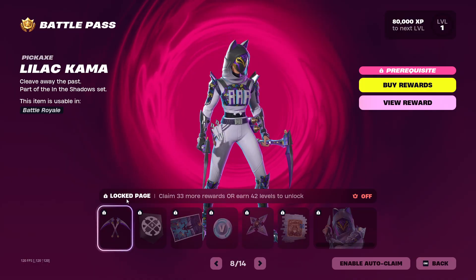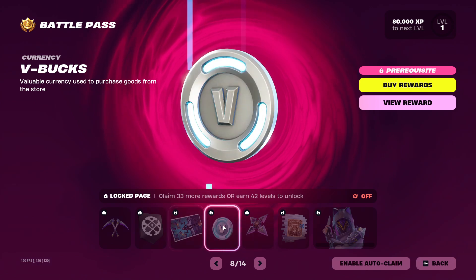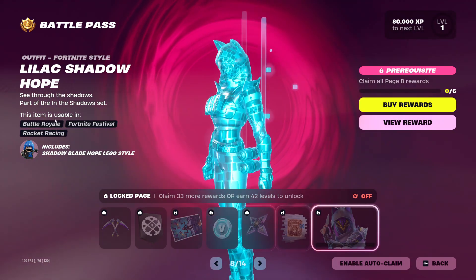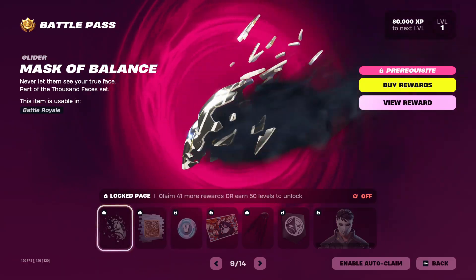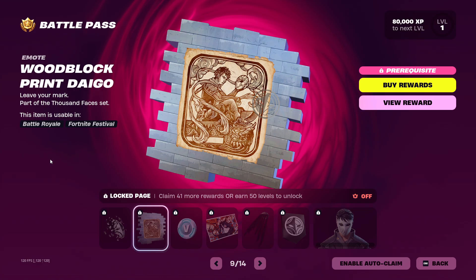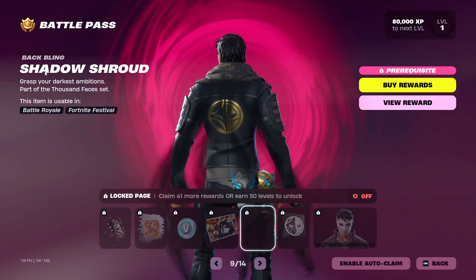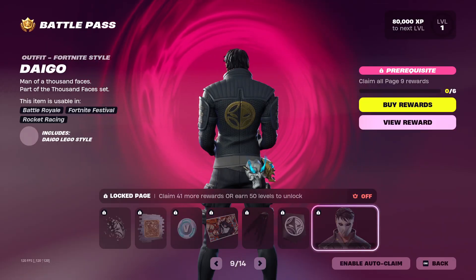Then we've got the Night Karma pickaxe, the Shadow Blade Hope loading screen, the Shadow Hope edit style, the Lilac Karma pickaxe, another banner icon, the Lilac Shadow Hope loading screen, more V-Bucks, the Lilac Star back bling, the Woodblock Print Hope emote, the Lilac Shadow Hope edit style, and then we've got the Master Balance glider — another surfing glider. We've gone all out with surfing gliders this season. We've got the Woodblock Print Diego spray, more V-Bucks, the Diego loading screen, the Shadow Shroud back bling, another banner icon, and then the Diego skin.